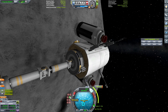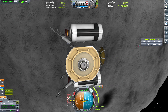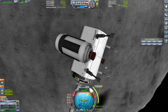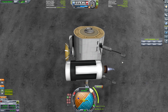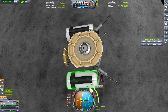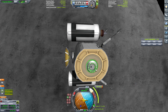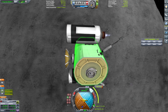I should be pointing in the opposite of my travel, but no, I'm pointing in the direction of my travel for some reason. I don't know why it's doing that. There's the Ike outpost right there. I wonder if I can slow down in time. Not when it's like this. This is the worst idea ever.